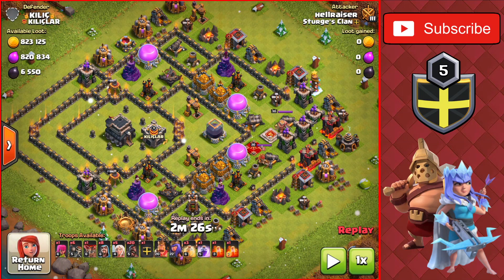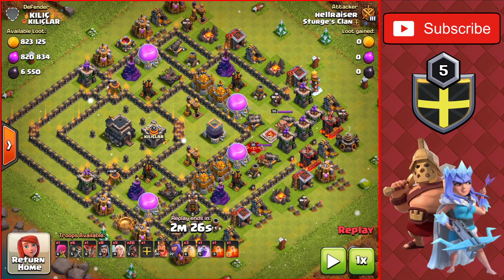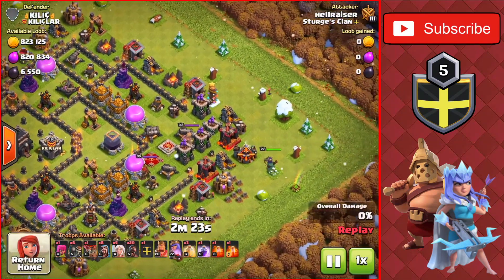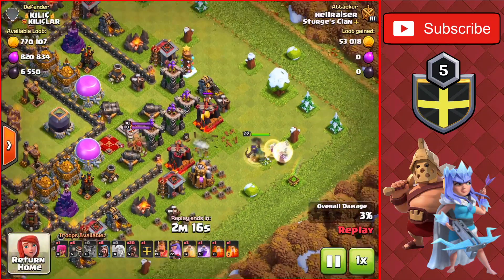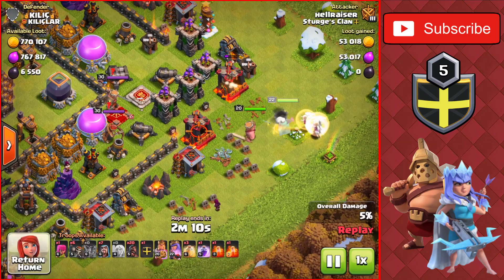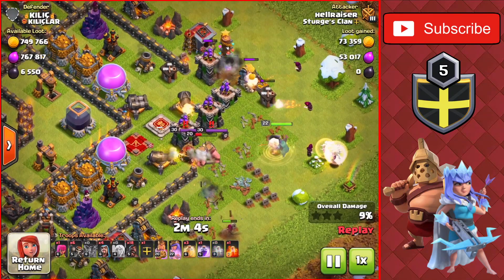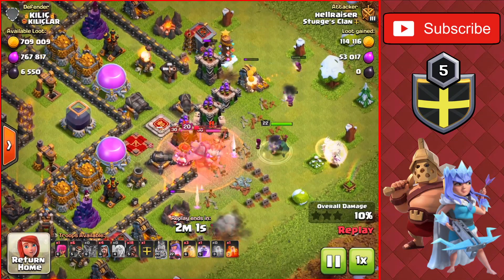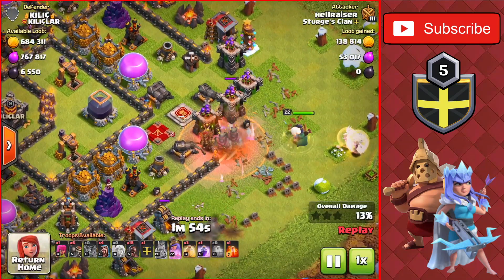The second attack strategy is a Goho. I use it as a farming army to get more gold and elixir, but it can also be used for trophy pushing or war. To start the raid, we drop the Queen Walk on the right side to take out the two enemy heroes, dropping a balloon first to check for air mines — there weren't any — then we drop the healers behind the Queen. We place a couple of wizards on the outside buildings for the funnel, drop the King, and then drop a couple of Hog Riders at the top with more wizards to take out outside buildings and funnel the Queen inside the base. We drop a poison on the heroes, taking down both of them. Our King goes down too but we use his ability to push through.